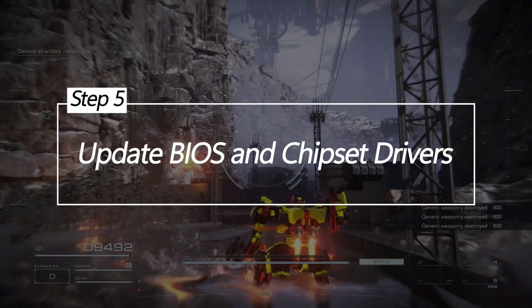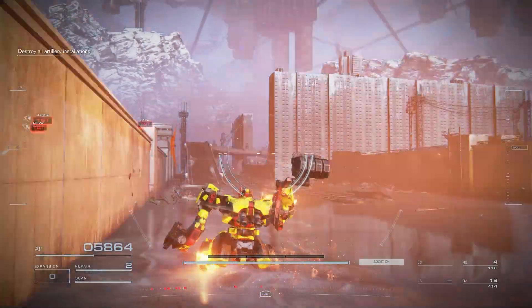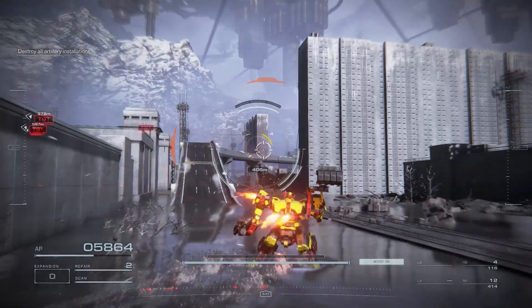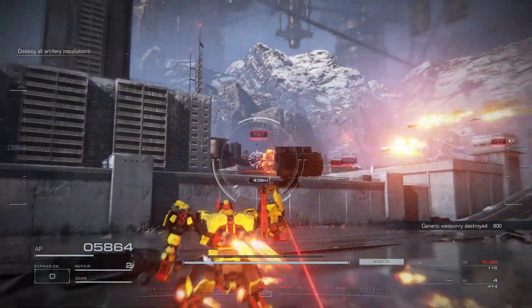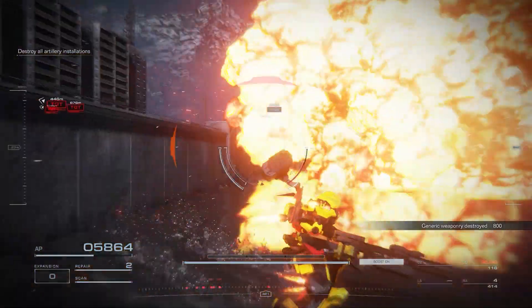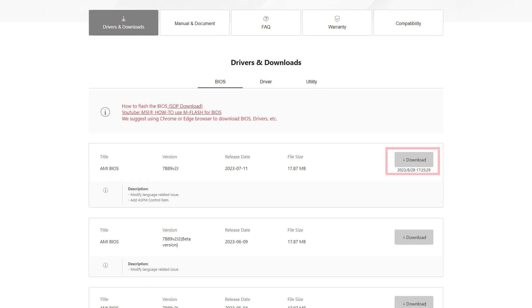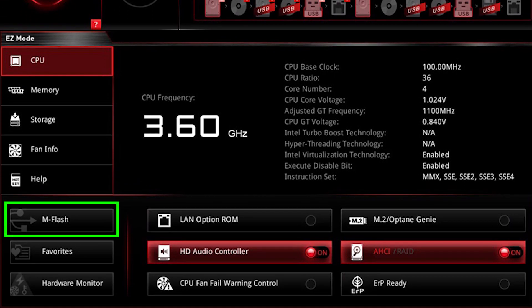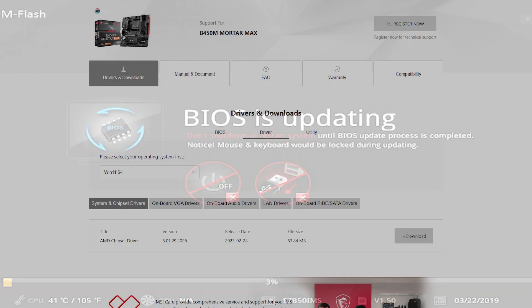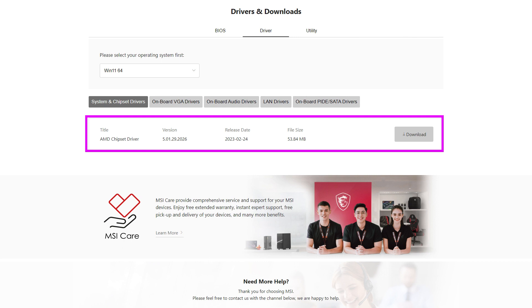Update BIOS and chipset drivers. An outdated BIOS and chipset drivers can hamper performance. Newer versions optimize hardware functionality and resolve compatibility issues causing FPS drops. For BIOS, visit your motherboard OEM site and flash the latest BIOS update. For chipset, get the newest driver from your system or motherboard provider and install it. Restart your PC after updating.